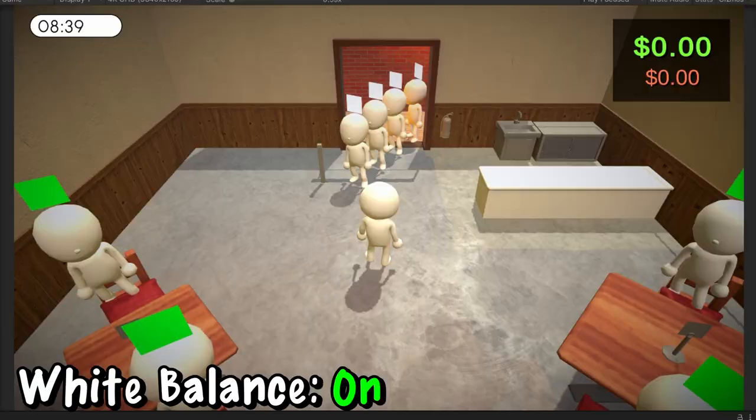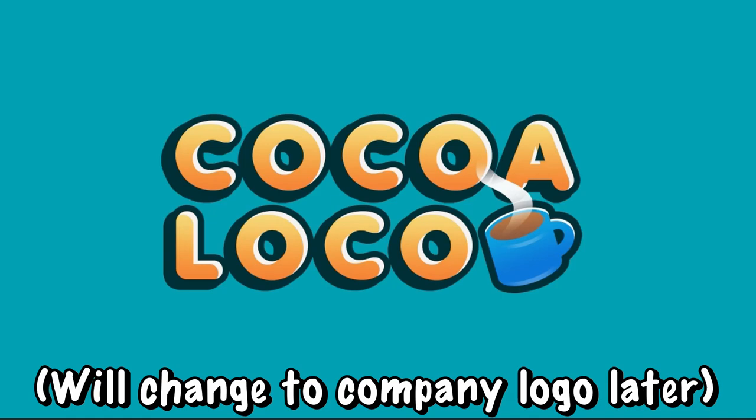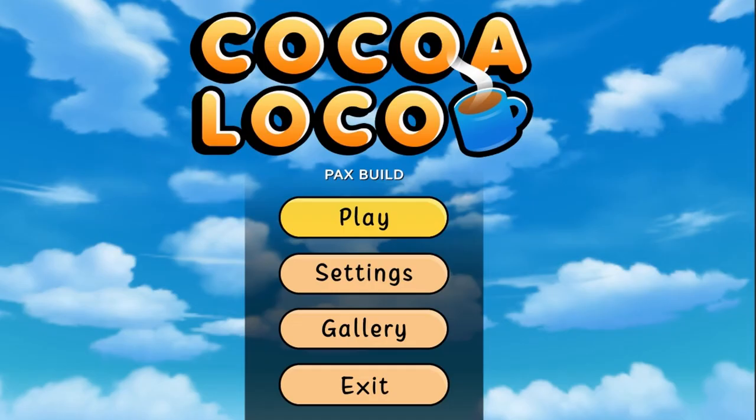I also played around with the post-processing a bit, adding subtle motion blur to make things look smoother and made the colors look a little less yellow. I also added a vignette to help draw the viewer's focus to the center of the screen where the player is.